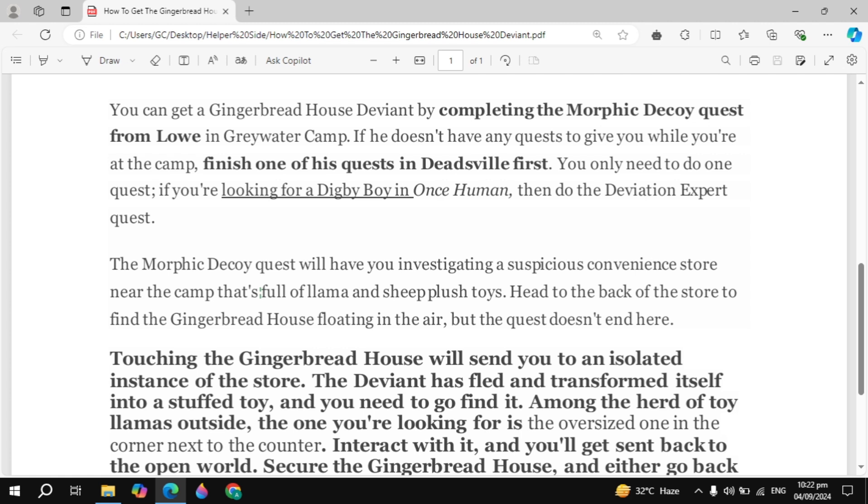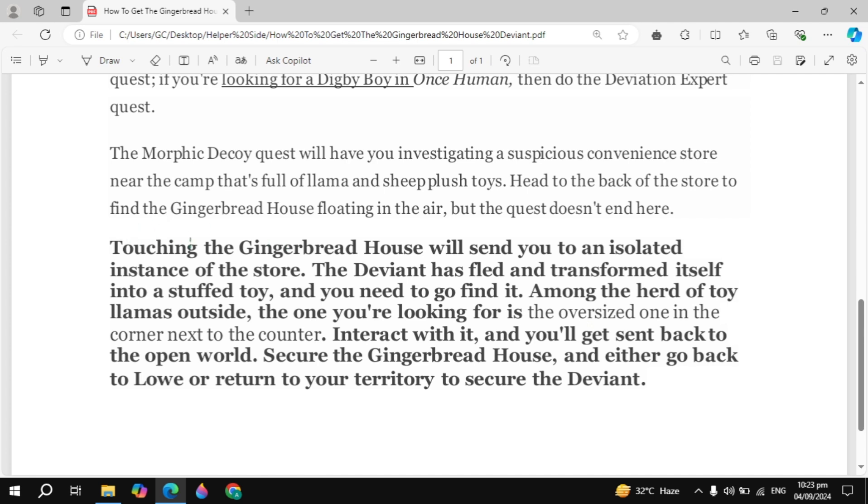Head to the back of the store to find the King of Red House floating in the air. But the quest does not end here — touching the King of Red House will send you to an isolated state of the store. The deviant has fled and transformed itself into a stuffed toy, and you need to go find it.